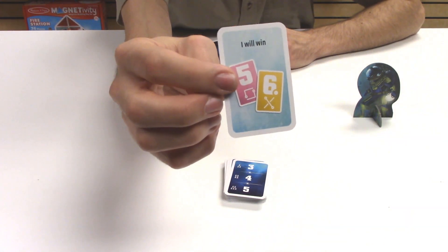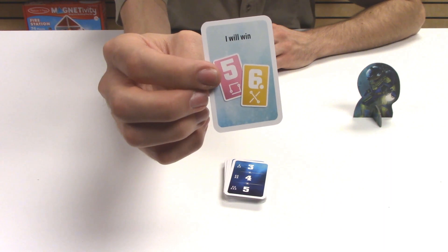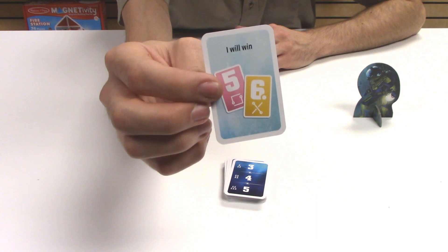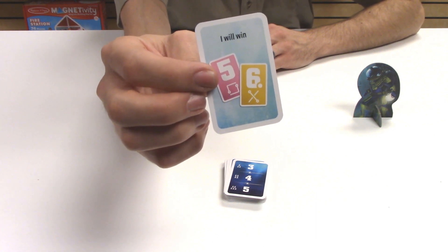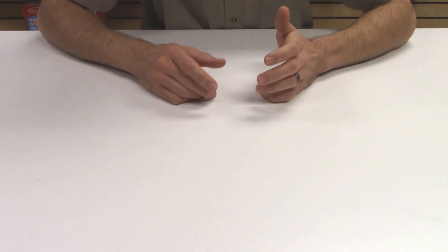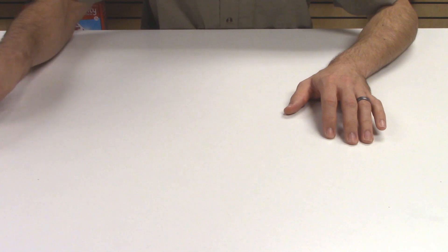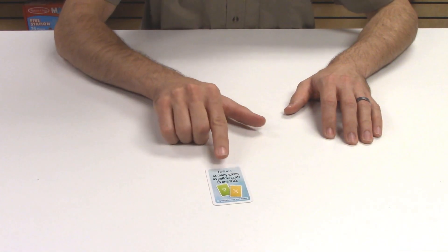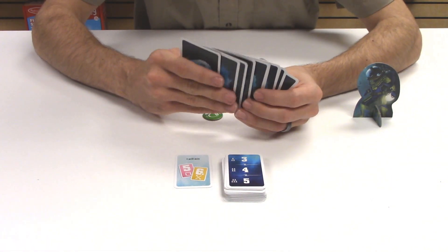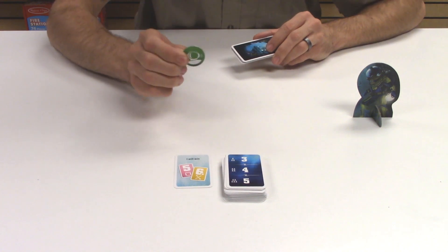At the beginning of each mission we'll also draw task cards. These cards give very specific goals to players around the table, and they'll have to complete those goals in order for us to move forward. For instance, one card says that the player who has this task needs to win the five in pink and the six in yellow in the tricks that they take this round, or we can't win the mission. The only rules in this game are that we have to try to win the right tricks so that the right players complete their tasks.